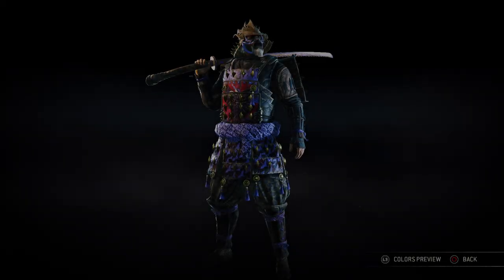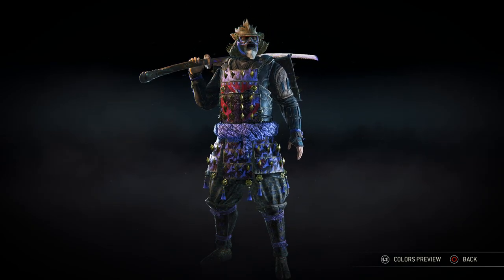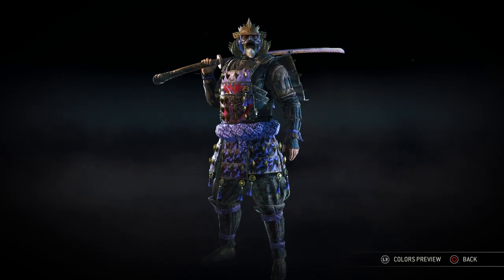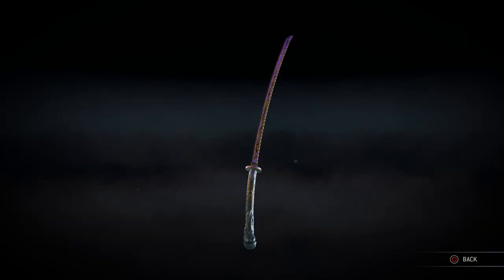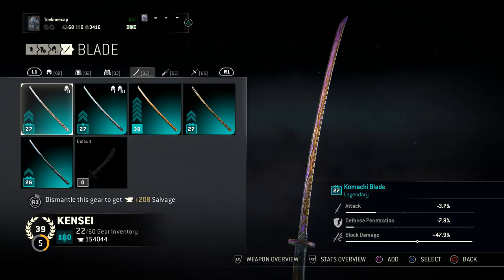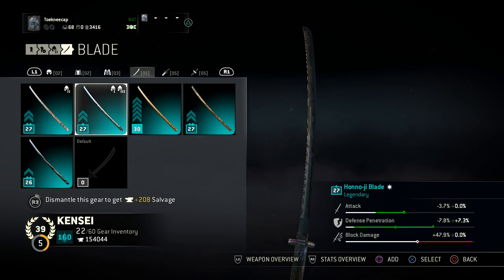What is going on guys, Tony here coming at you with another video. Today we're going to be showing off one of the new weapons that Kensei got. If you guys can't already tell, it's the Kamachi blade and it's probably one of the most exuberant colors we've seen — it's purple and gold. Here's a little view of it; it looks quite nice. The blade is really cool, it's purple and it's got some gold etching on it.